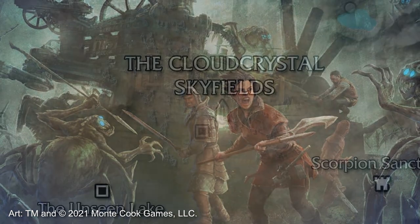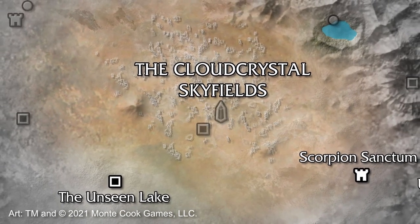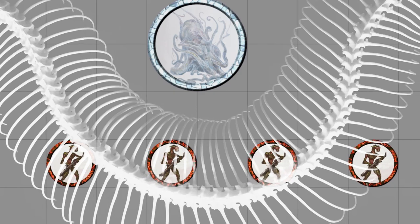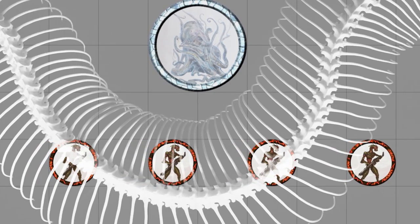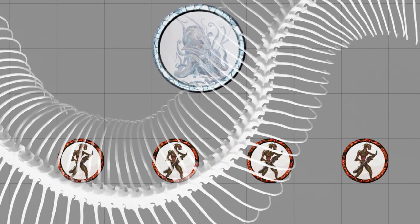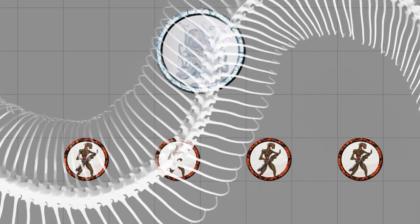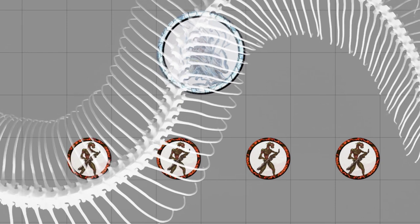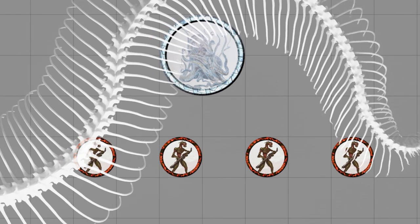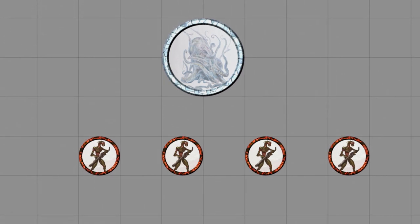I wasn't immediately sure where a train could be placed in the Ninth World, so I tossed it in a wide desert-like area. The cloud crystal sky fields are perfect for this. Already the encounter is starting to sound a lot more interesting. The party finds itself on a speeding freighting vessel made up of freight carts strapped to a large skeletal worm-like creature notable for their translucent organic sacks and networks of tubes. Inside one of these cars, they're to face off against hostile mechanical creatures who appear to be guarding a large Moral in captivity.